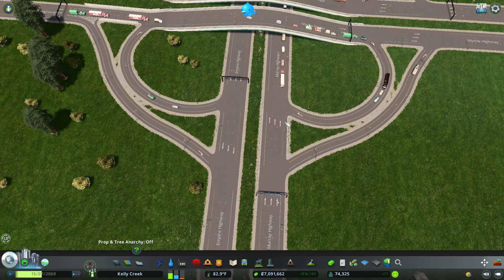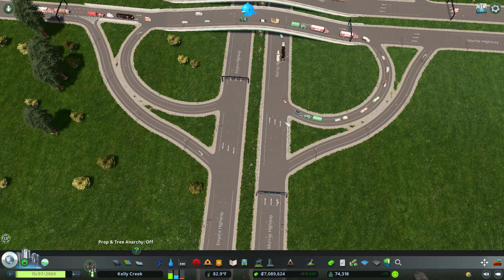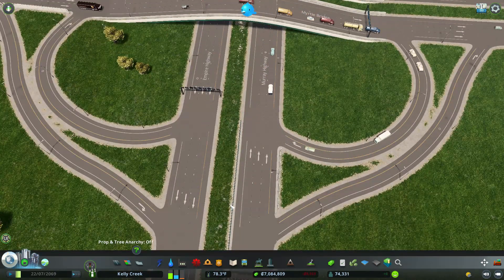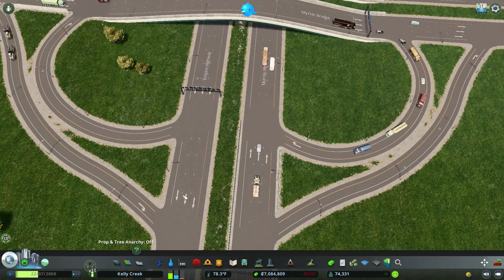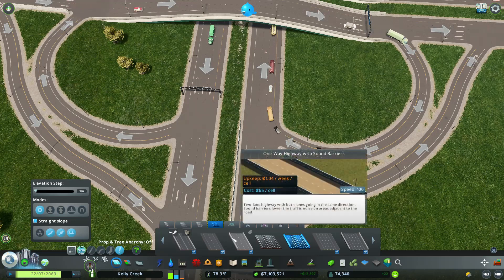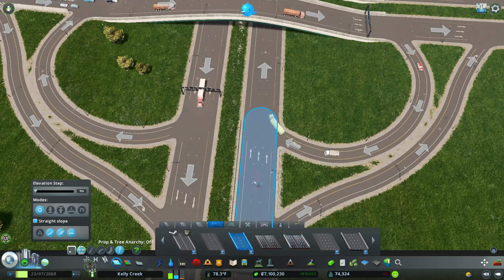This is going to be a short video, and I just want to show you how you can kind of class up your on and off ramps. The very first thing you're going to notice: we have three lanes, just like every other generic highway, with three lanes running into each other. The very first thing we're going to do is go to a one-way road and upgrade this road over here.